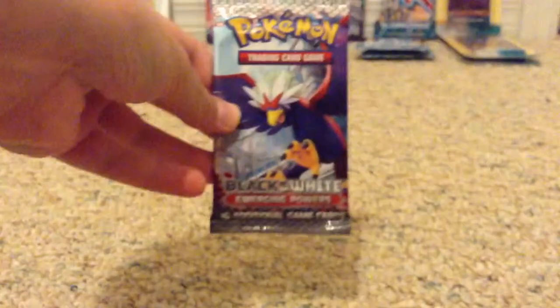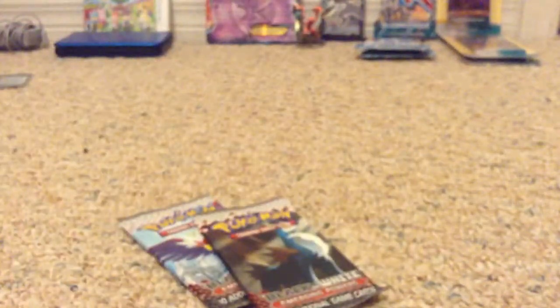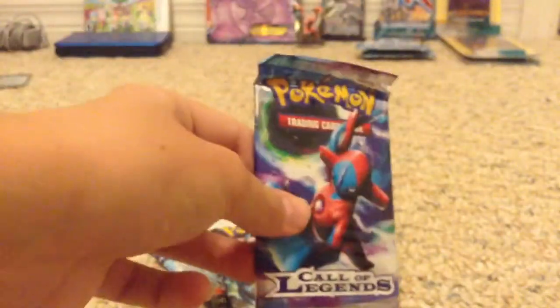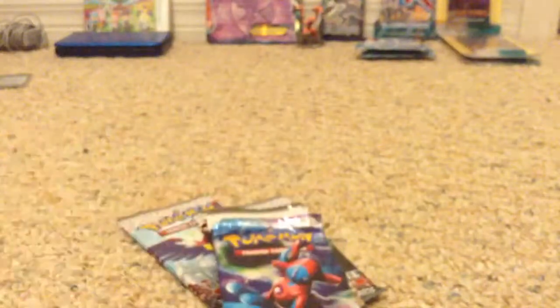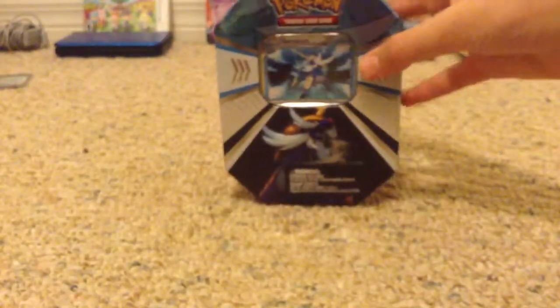And we have a Call of Legends pack. These are some nice packs, actually — better than what I expected. We have a Braviary Emerging Powers pack, a Cobalion Emerging Powers pack, a Zekrom Black and White pack — I really like that art — a Deoxys Call of Legends pack, which got me my bottom half of my Lugia, and an HS Triumphant pack with Electivire on it.